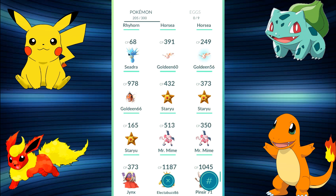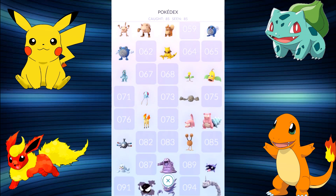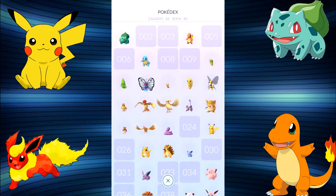Looking at our Pokédex now — we've got 85 Pokemon, very nearly at that 100 mark. You can see there are still a lot of gaps I'd like to fill, and we've still got Dragonite evolutions nowhere near yet. So much to do but we're getting there! If you enjoyed the episode, hit that Like button, leave a comment letting me know how you're doing, share on social media, hit that Subscribe button — and I'll see you in another video. Take it easy, bye!